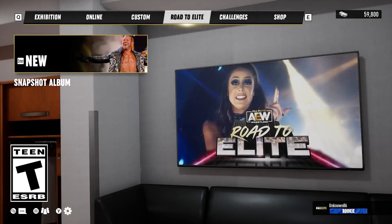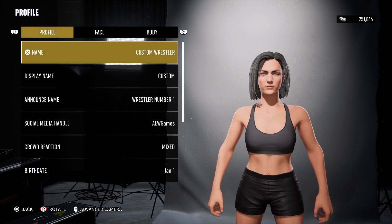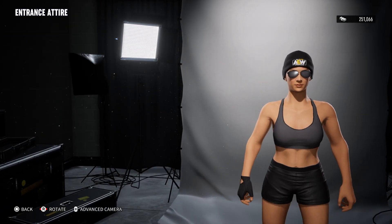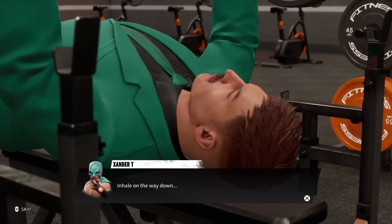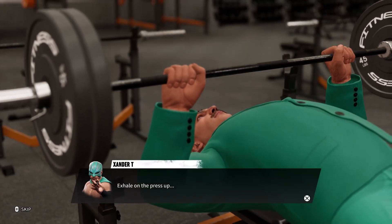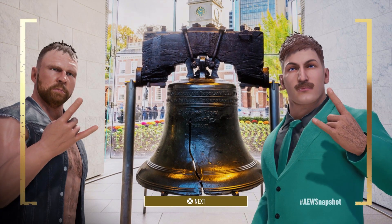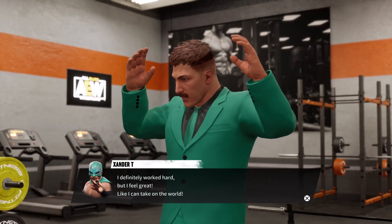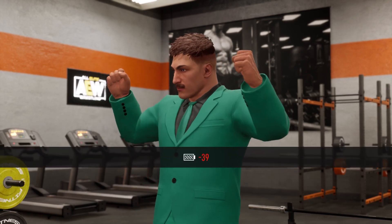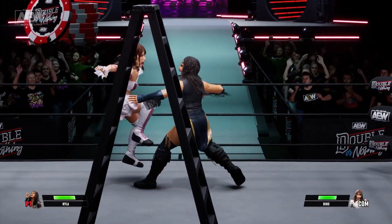Fight Forever's story mode, titled Road to the Elite, chronicles the company's first calendar year, from Double or Nothing right through to Revolution. Creating your own character using the game's somewhat limiting creation suite, you'll play through four blocks, each consisting of three weeks of Dynamite matches that all lead to a pay-per-view. Between matches, you can train at the gym, go out for a meal — vegetarian or carnivore depending on your preference — sightsee, or even compete on episodes of Rampage and Dark. These side activities raise your energy and motivation, elevating how quickly you can gain momentum in a match and how easily you can stave off injuries. Matches and side activities also net you skill points that can be used to strengthen your wrestler and unlock new in-ring abilities.